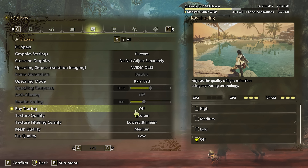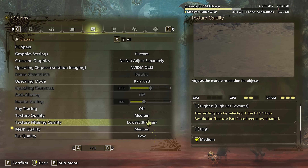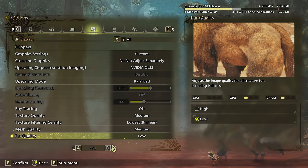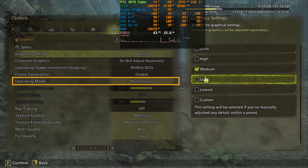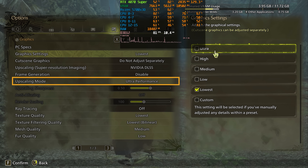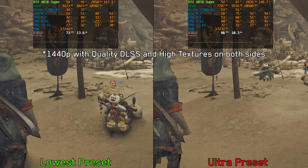As with previous RE Engine games, the graphics menu here is well designed — providing preview images and indicating which component is most affected by each setting. However, there is some weirdness going on: changing the presets also changes the upscaling mode, which I don't think I've ever seen in another game. At least they forgot to enable their beloved frame generation when selecting the lowest preset.